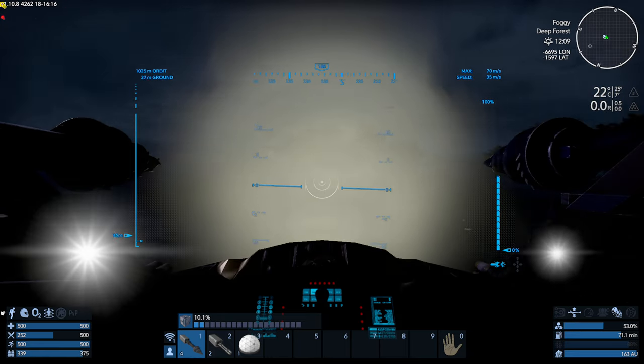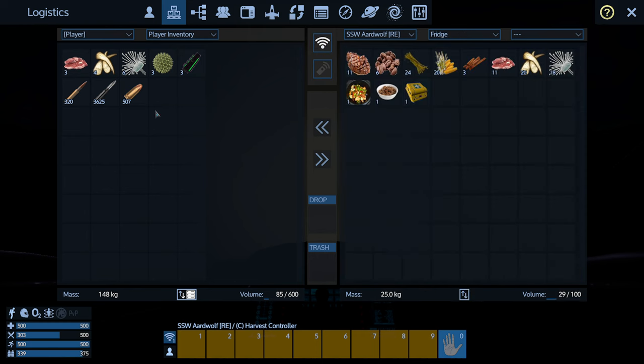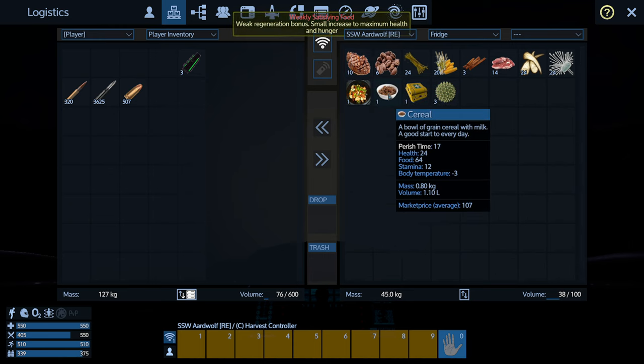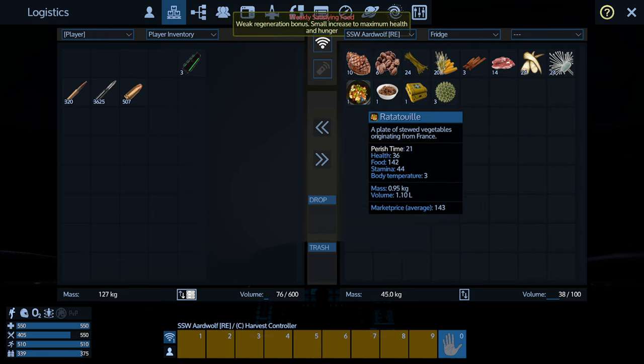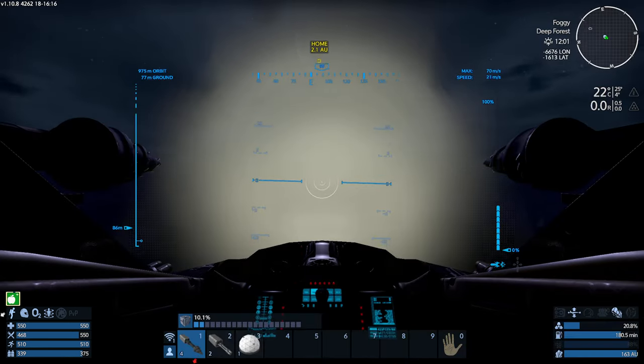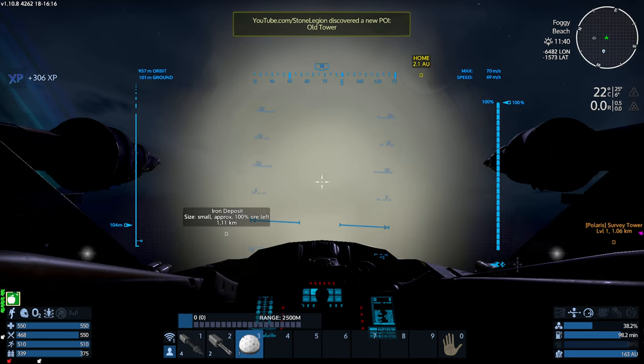Hey everybody, welcome back to Let's Play Empyrean. We're back and we did some hunting. We were at the Abandoned Outpost — we're just leaving it actually. We got some good stuff here. I'm just gonna eat this food; I probably should consider eating the fun stuff because it doesn't stack, so it's kind of a waste holding onto it. Let's keep going.